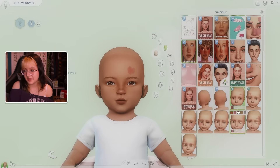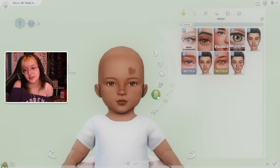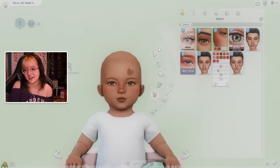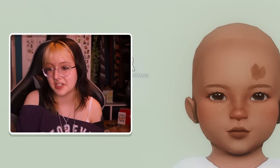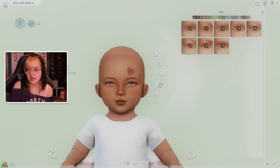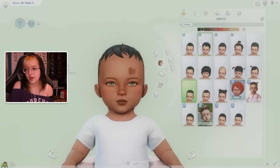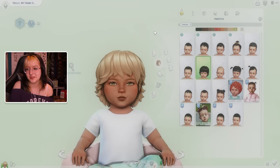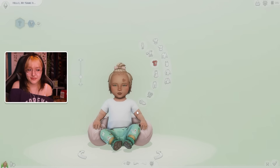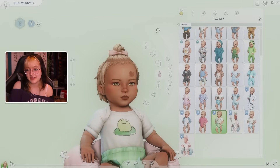I'm thinking maybe a little birthmark as well because I just love the birthmarks - that little heart one is killing me. Some little teeth, she's adorable. Some eyelashes and a bit of blush - she's actually adorable, I kind of love her. I'm nervous now because I'm starting to like how she looks and I'm worried she'll look really different aged up. We'll go with green eyes, and for hair she'll be blonde with this really cute style.